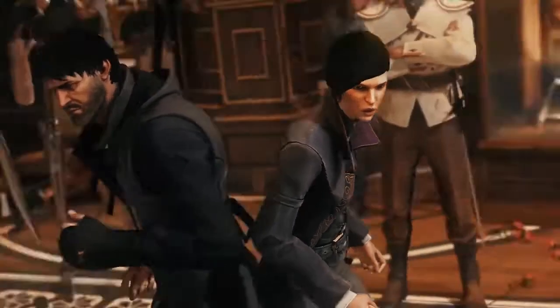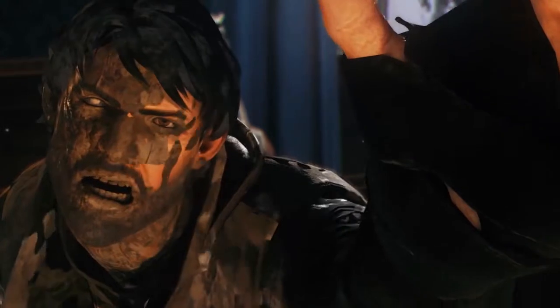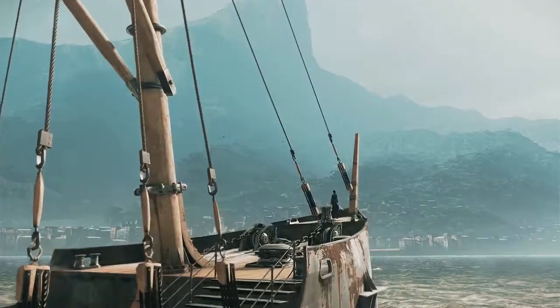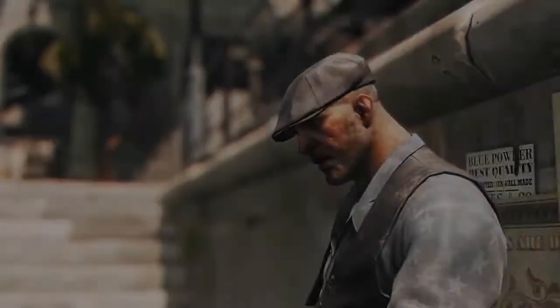The first of Dishonored 2's free updates is now available on Steam in a beta release. This update includes a New Game Plus mode, which will give you access to both Emily and Corvo's abilities, as well as all runes and bone charm traits collected through your previous save, which can be reassigned to different powers. The New Game Plus mode will let you mix and match all available abilities, no matter which character you decide to test out this time around.